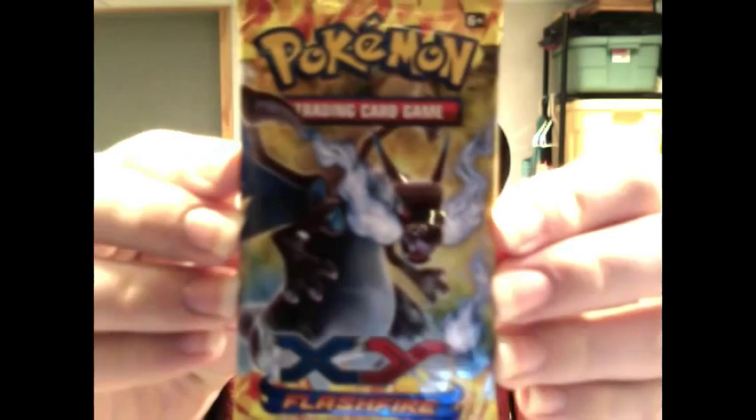Hey Pokemon fans, I'm Josh from PokeBros and welcome back to the weekly one pack series. This is week 89 and this week I've got a Flashfire pack for you guys. It's got Mega Charizard X on it and we'll see what's inside.